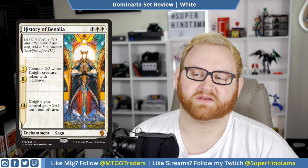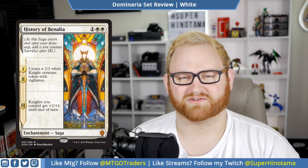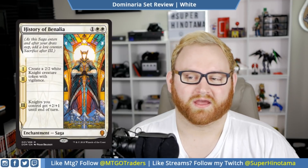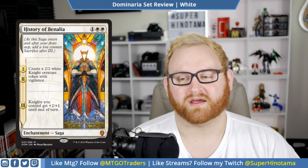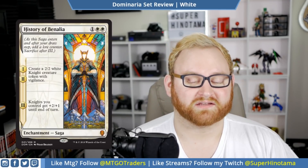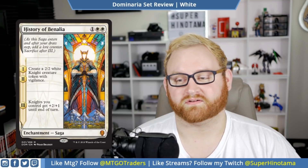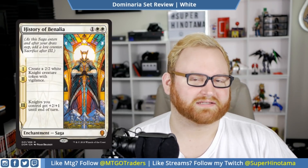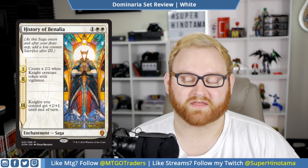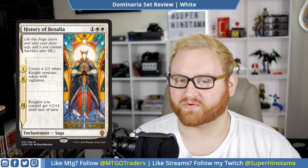Moving on, we have History of Benalia. This is a three mana enchantment saga. Chapter one and two: create a 2/2 white knight creature token with vigilance, and chapter three: knights you control get plus two, plus one until end of turn. I like this quite a lot. But since it's a mythic, you probably won't ever see this in draft and sealed. If you do get into it, try to draft into something white. In Standard, this might push a cool knight archetype build using Dominaria along with Rivals of Ixalan's Radiant Destiny and similar cards. Right now in draft and sealed this card is just okay — again, it's a mythic, so you probably won't see it at all.